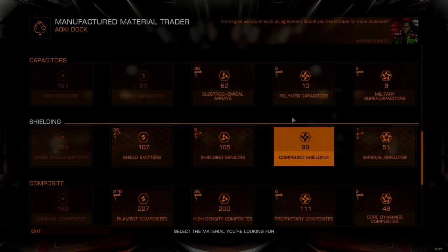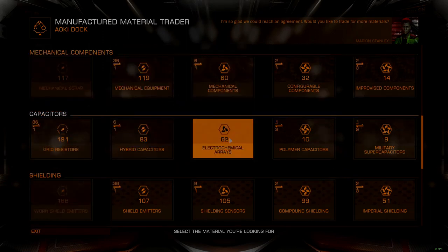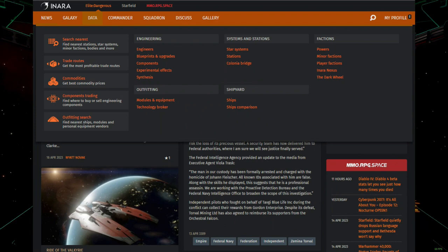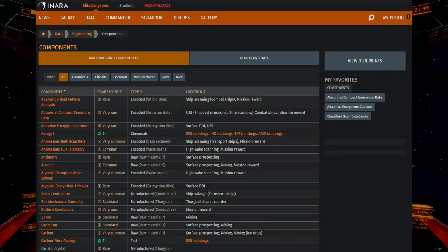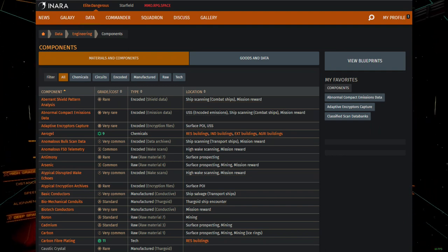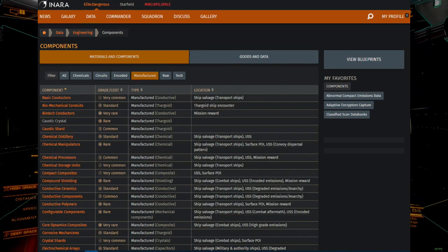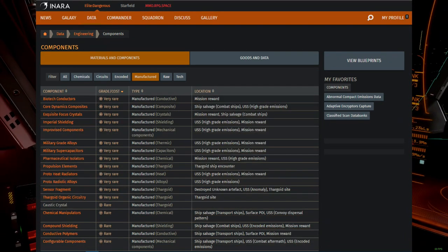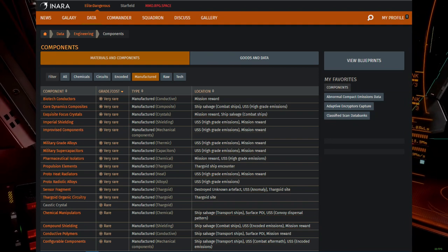This is where knowing what you are looking for starts to matter a lot. Thankfully, Inara also has a list of all the materials you can find and their location attributes. In a separate browser tab, open up the Inara homepage and then select the Data tab. Look over to the list of links under the Engineering category and select the Components link. This page lists all engineering materials in the game, including those used for spacesuits, which are not relevant here. To filter the list, select the Manufactured tab located on the list header. From here, click the Grade Cost column header twice to sort all remaining manufactured materials by rarity. If done correctly, you should see all Grade 5 rarity items at the top of the list.